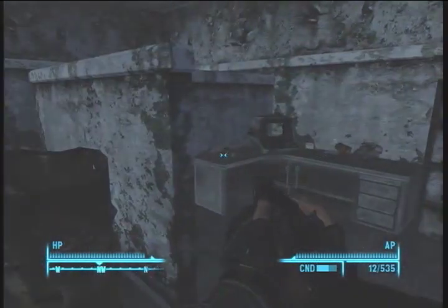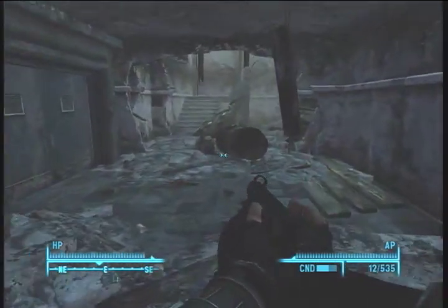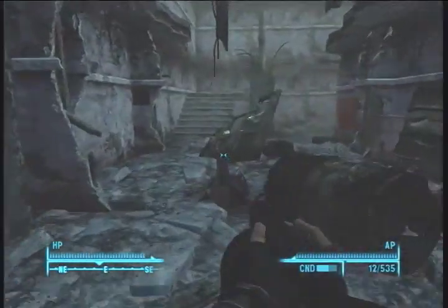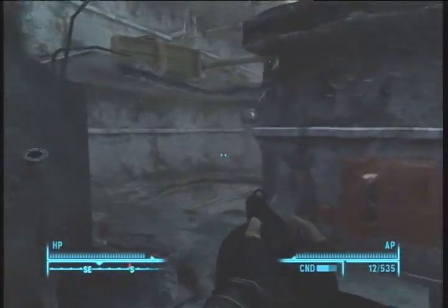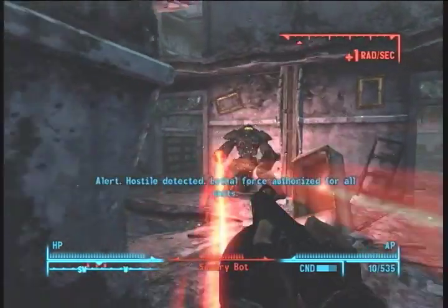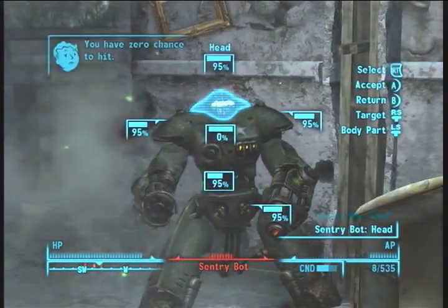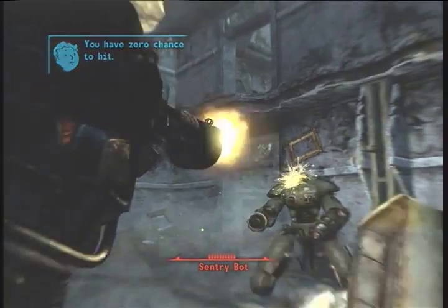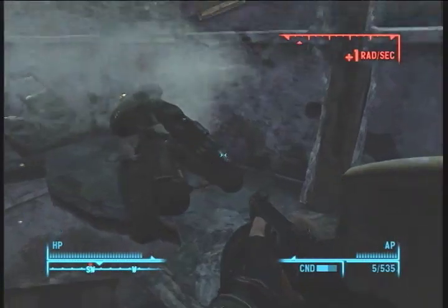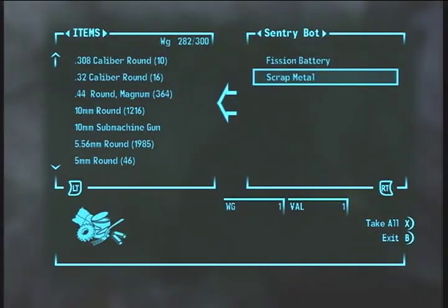I don't know exactly where I'm going, so this will be a little bit of exploration here. I'm going to remove this marker before it starts to annoy me. We can either go down — oh, it's a Sentry Bot. That's cool. Barely did anything. There he goes. Loot him. Awesome.